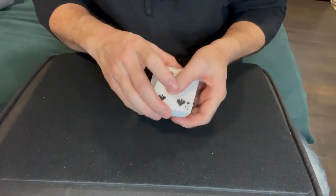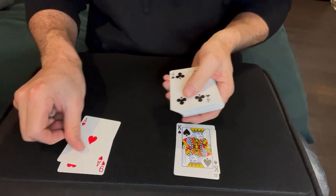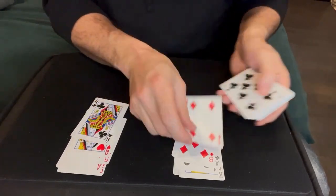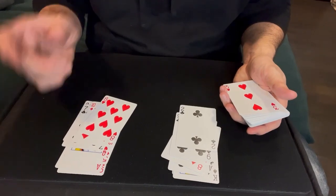When you deal the cards into two piles they are already going to be separated into opposite colors. They won't all be black and red respectively, but they'll be opposite every other card — so if this one's black, this one will be red, and if this one's red, this one will be black, all the way through the deck. It's a self-working trick and it works every single time.